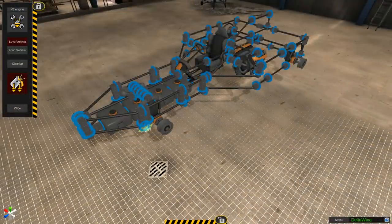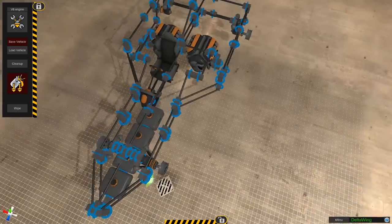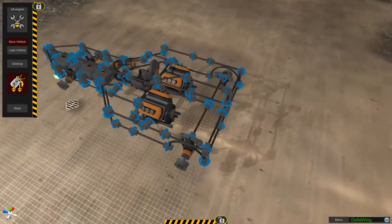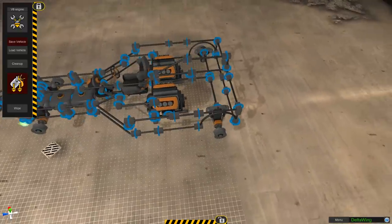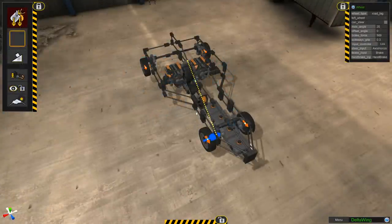It was back to the garage for a bit of a redesign. I basically extended the whole thing by one nine-long pipe at the back to give us some more stability. The engines pretty much remained where they were — we just moved the wheels further back in the car and extended the thin bit. It was much better for stability.